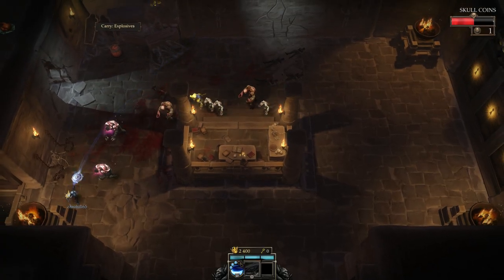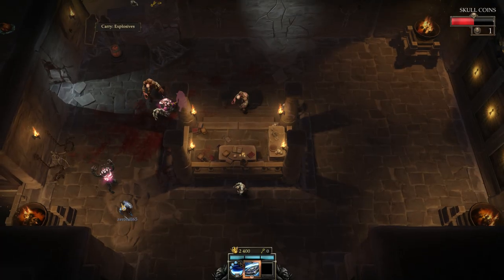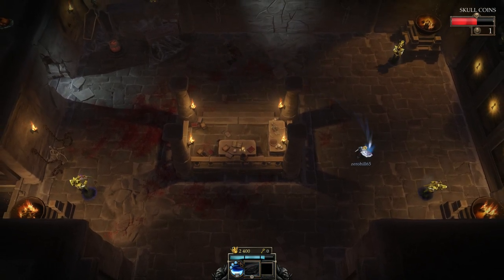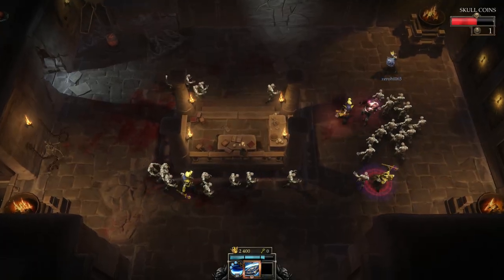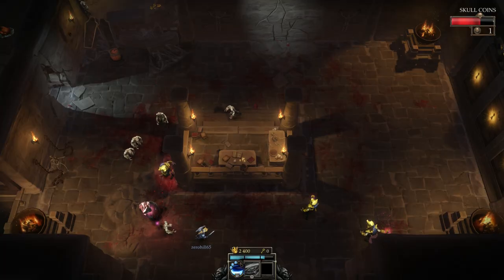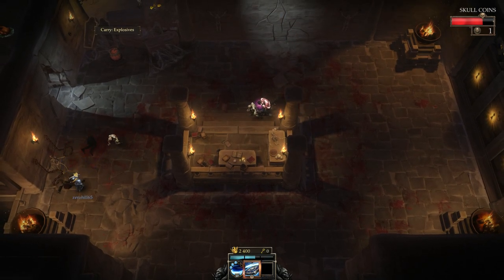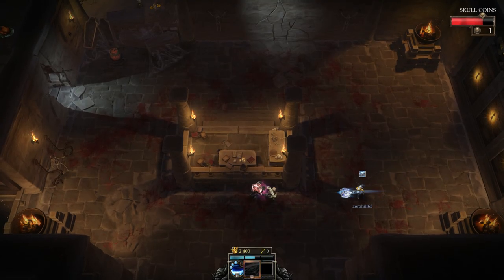Holy shit. Oh my God, run! Why are there so many giant mummies? Got him — three of them? That Valkyrie shield is amazing. That fast dude is stuck behind the other zombie — how can you not love that shield?